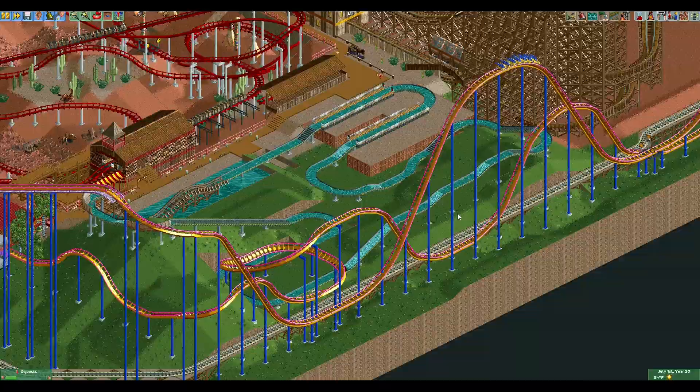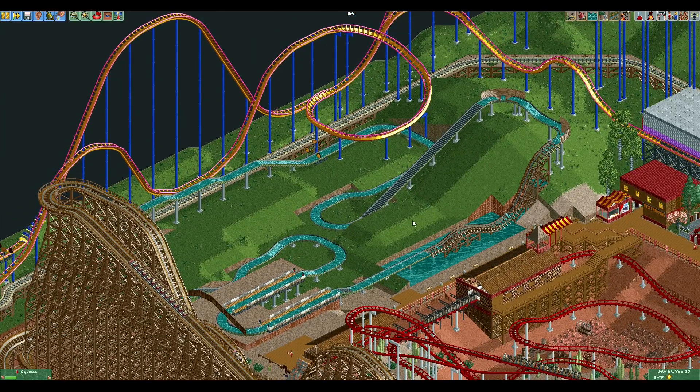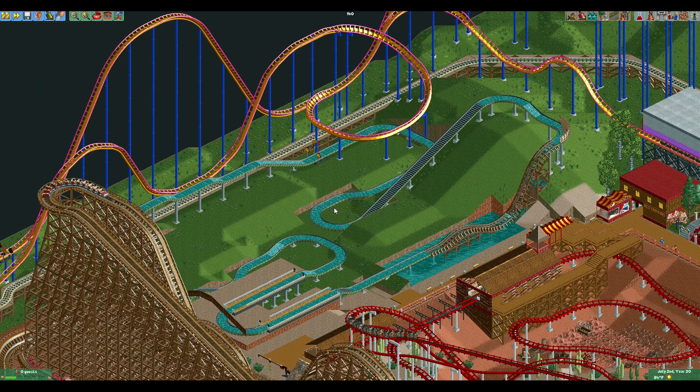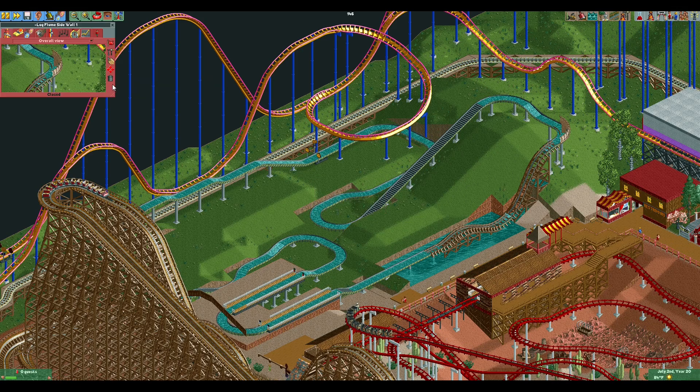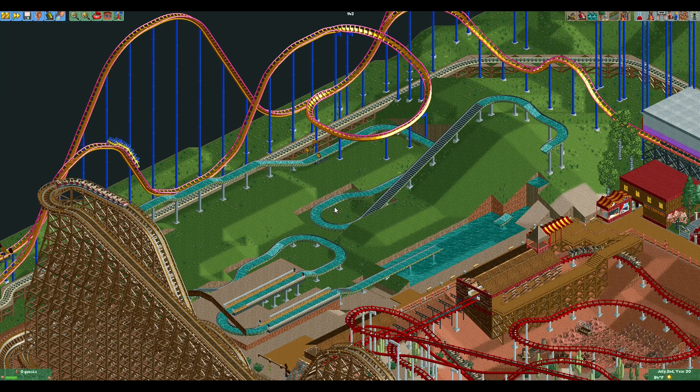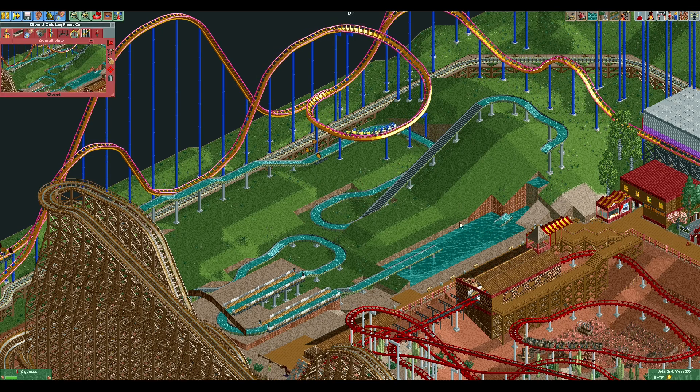Now cleared out, we can see it's basically a square track with two indentation sections. In general, you want log flume track to have a lot of meandering corners and things like that. We're really going to push on that as far as functionality goes, and maybe do a tunnel, a crossover section — a little bits and pieces like that.